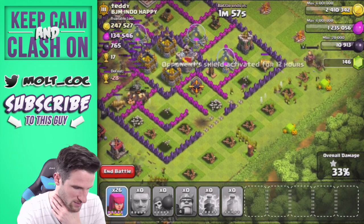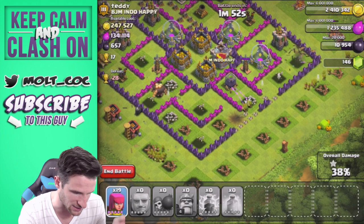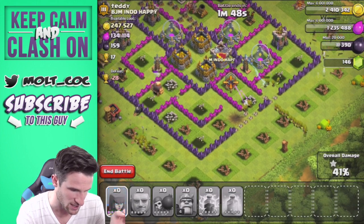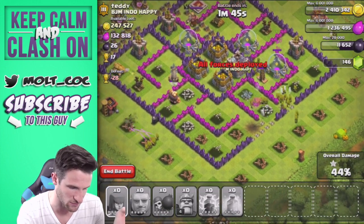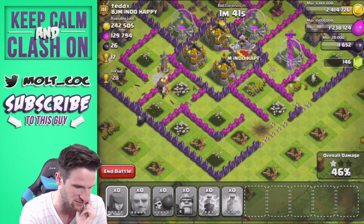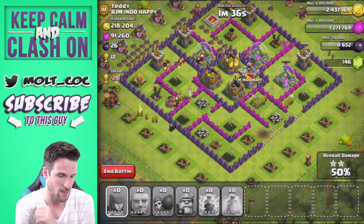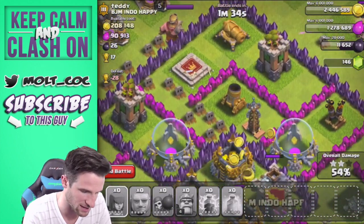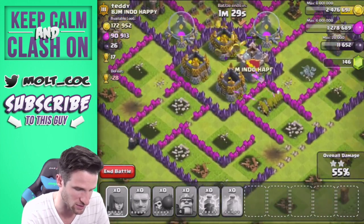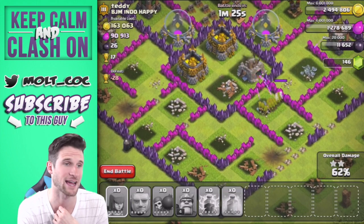I'm going to take out this mortar right here. We really need our archers to get in here — there they go. We want them to head right in there towards that dark elixir storage and they should take out that tesla as well, as long as they get in there fast enough. If they take out the tesla, they should go in there for those gold mines. There was a spring trap that just took out a whole bunch of them, but we should be good to go in the center of this base. The only thing we might have trouble with is that mortar up here — our king's working his way around the outside.